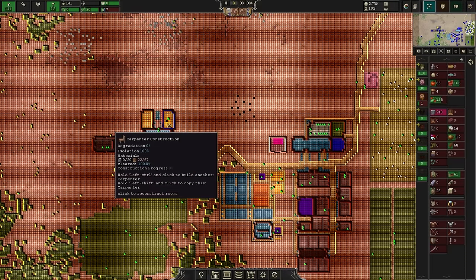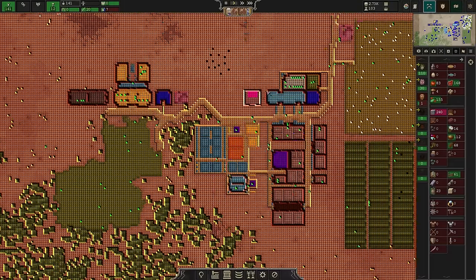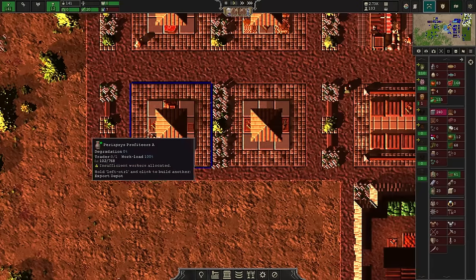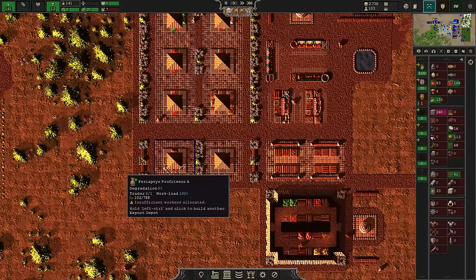If we don't make the first move then they'll make the first move and we can't allow that. Also I need a name for a laboratory — I don't have any naming games redeemed, so the laboratory goes without a name for now. So does that janitor and this fruit farm. At this point we might actually be starting to produce enough stuff down here to warrant moving people in. Periapsis Profiteers — you are exporting our excess livestock and also our excess furniture.